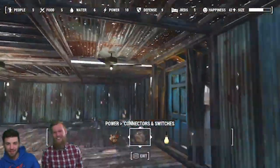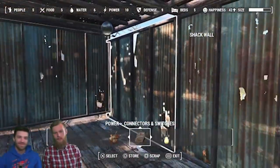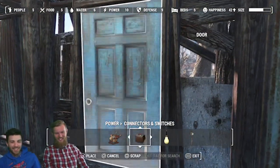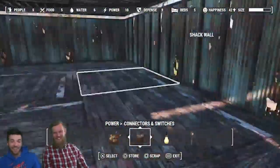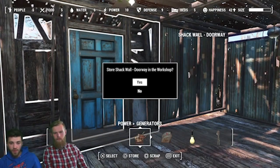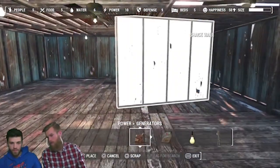We're gonna build another wall here — this would just be my like storage room. I put a laptop in there — no internet, but I'd still be okay. That's how you get electricity to the house — and you didn't know that, so you've learned. You can do that on the outside, you can do that in your house now.